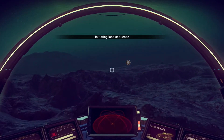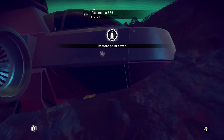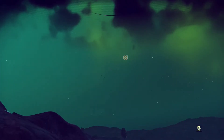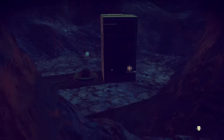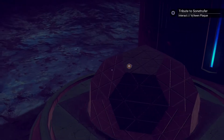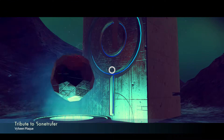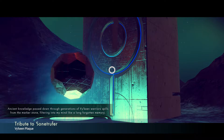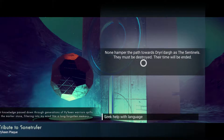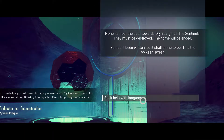Do I have enough thrusters? Yeah, barely. Like if I scan like this — nothing, huh. I can't mine this, right? I guess it's only the asteroids. See, what's that? My thrusters — okay, good. Perfect. I just want to see what this is.